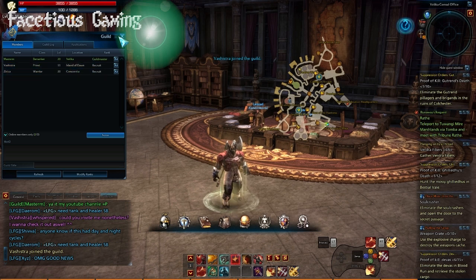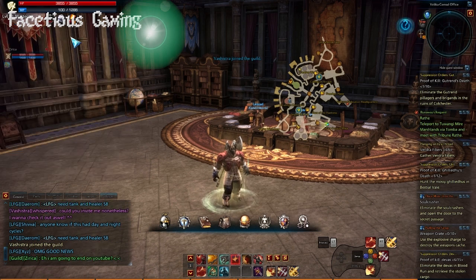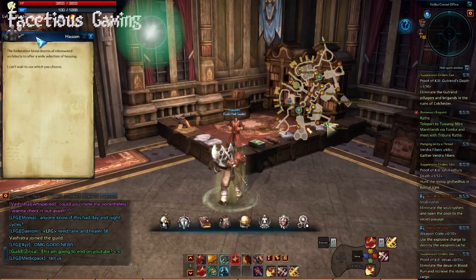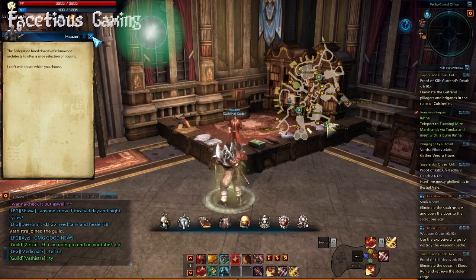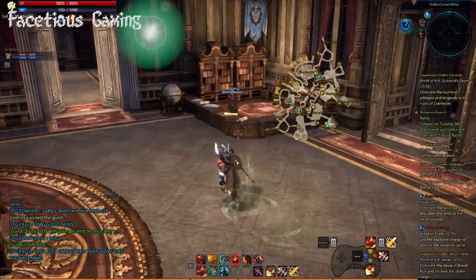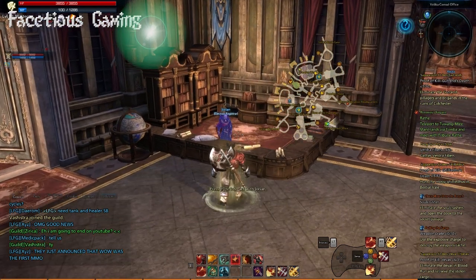One of the other really cool things about Tera for guilds, which unfortunately wasn't really in the sneak peek so I couldn't show you, is there are actually Guild Halls in this game. From what I can tell, Guild Halls basically just give you access to a special vendor, and it's a cool place for your guild to hang out. Short of that, I really can't tell you anything more.